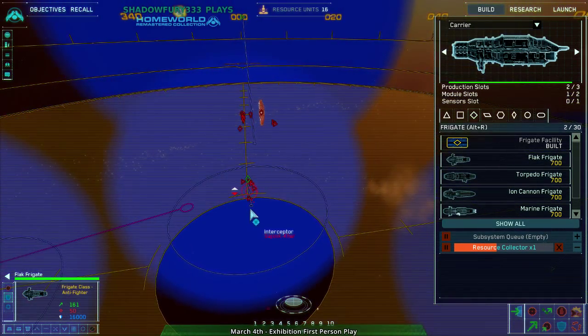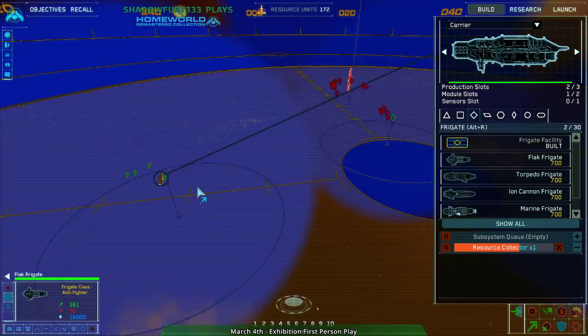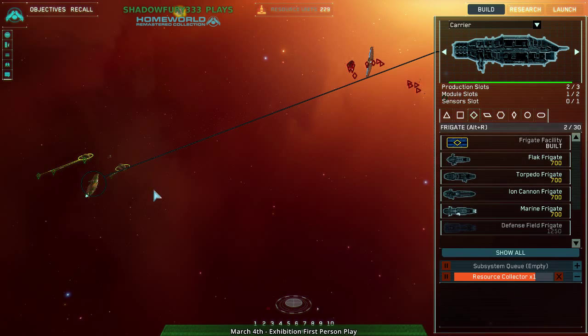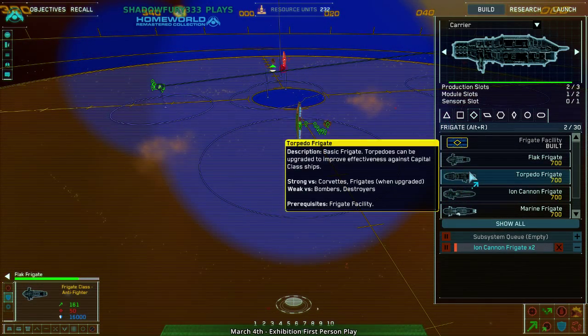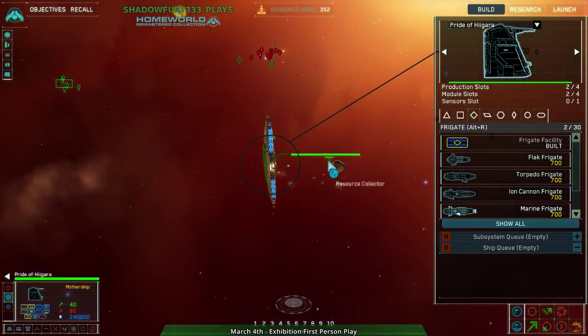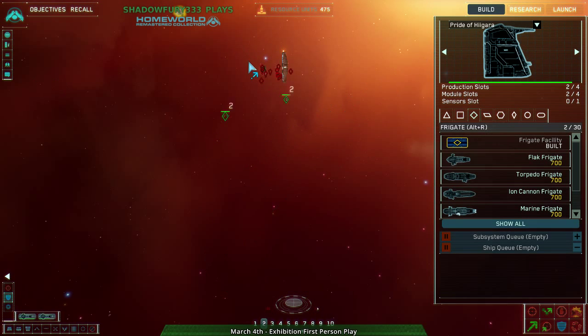Initiating hyperspace jump — this is actually really hard to position, but oh well. It's in hyperspace now. Exiting hyperspace. Let's get some ion cannon frigates as well. Kind of want to see if I can tear apart that carrier. Being that I have hyperspace, I can just use hyperspace into that carrier and just rip it apart. Move in — force them back, that's important.